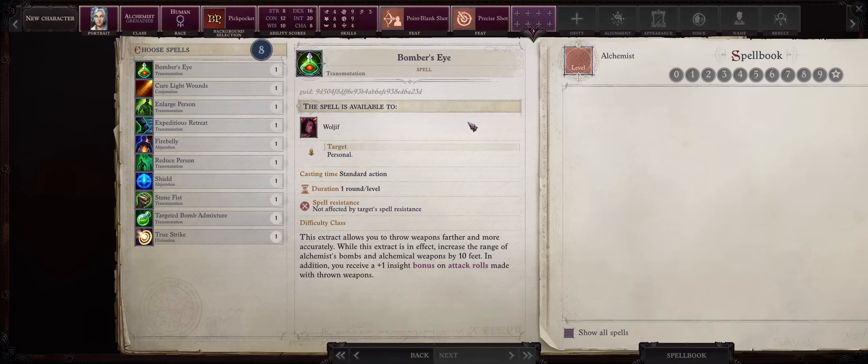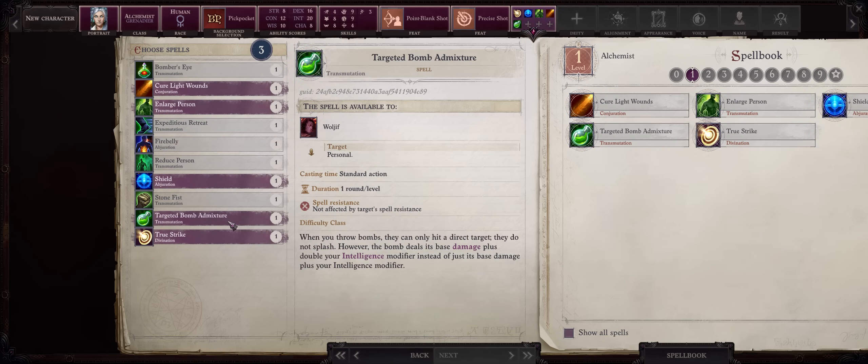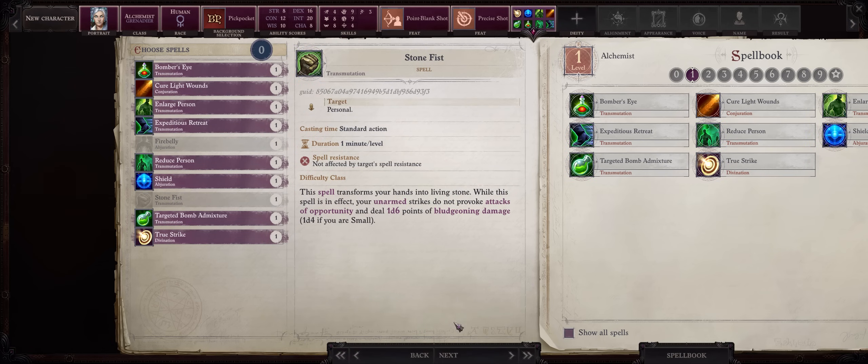For spells, Alchemists can actually learn spells from scrolls too, like a wizard, so don't feel restricted in what I pick here. I already have a complete guide of the best arcane spells linked in the pinned comment. For now: True Strike, Shield, Enlarge Person, Cure Light Wounds. Targeted Bomb Admixture is a special alchemist spell that can increase your damage, especially against single targets like bosses — and eventually you'll cast this an infinite amount of times. Also Bomber's Eye, Reduce Person, and Expeditious Retreat.